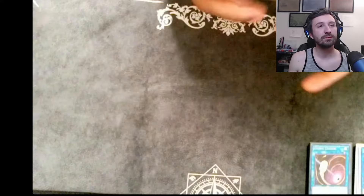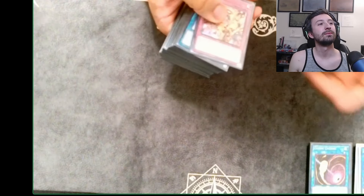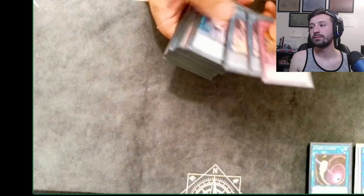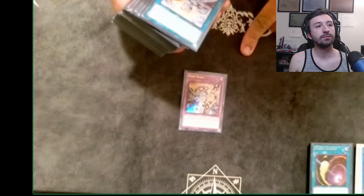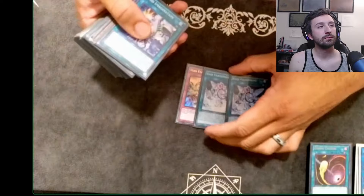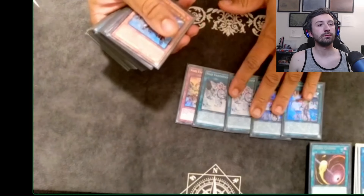I'm just going to get right into it — I'll go by engine because this deck is a big deck of engines. It's 60 cards. I played a lot of non-engine too to fit some in. Starting with the Infernoid stuff itself: we have the one Void Feast, two Void Vanishments to search the Void Feast, and two Void Imagination.